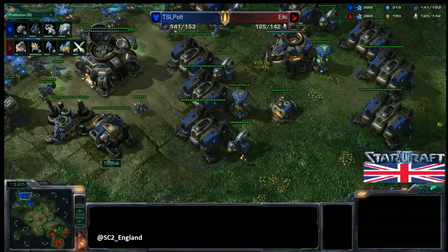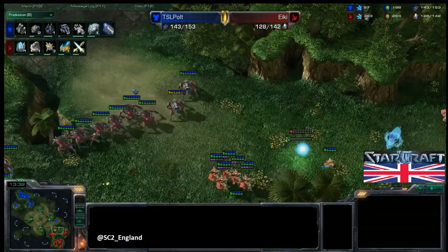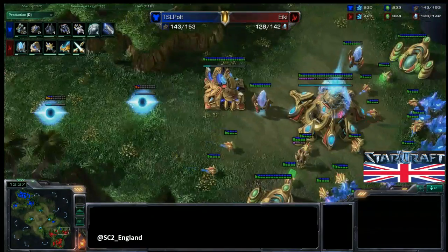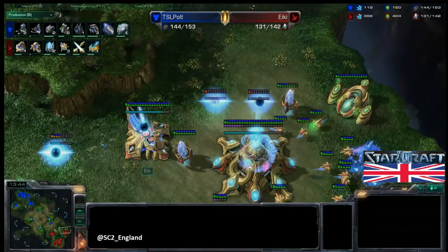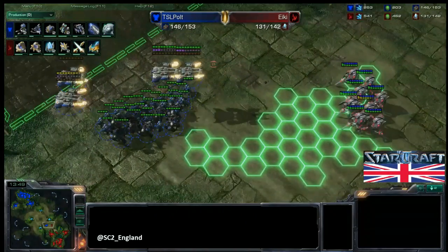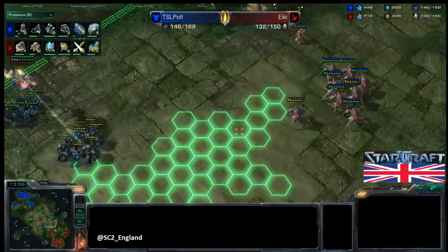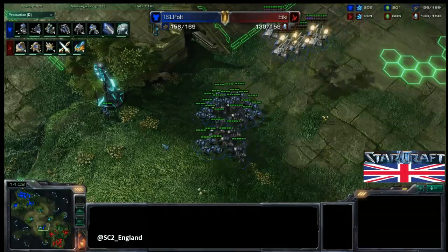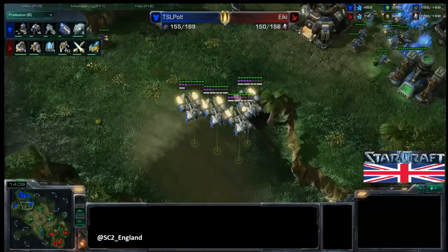Pult is in a good spot — plus-two weapons on the way and plus-one armor. A Robotics Bay is on the way for Ikki somewhere — there we go, Colossus tech is coming out along with an Observer, which will give Ikki that essential scouting information. Meanwhile another Command Center for Pult is being built nearby and will probably be made into a Planetary Fortress to defend the area. Pult looks like he's gearing up for another assault. Ikki is trying to get a fourth base down. Both players are macroing up.